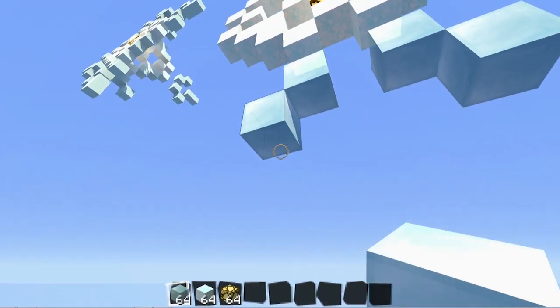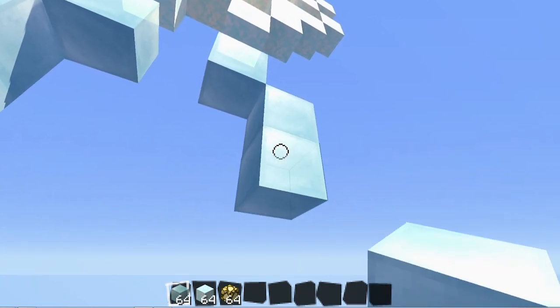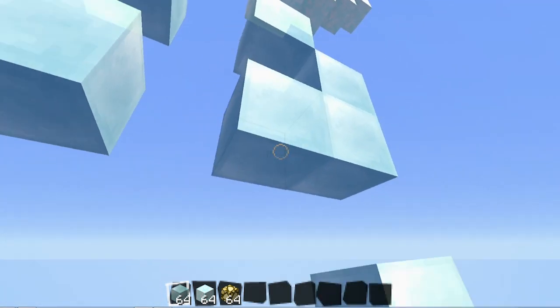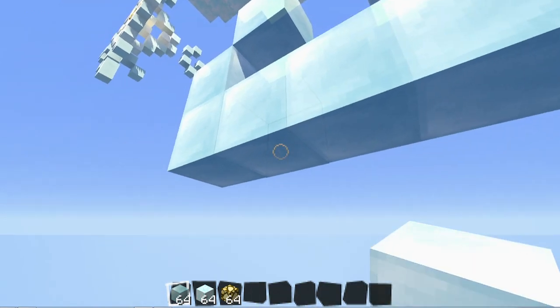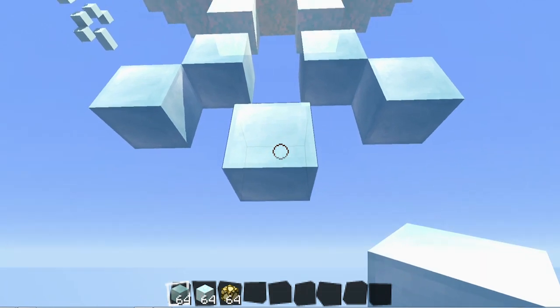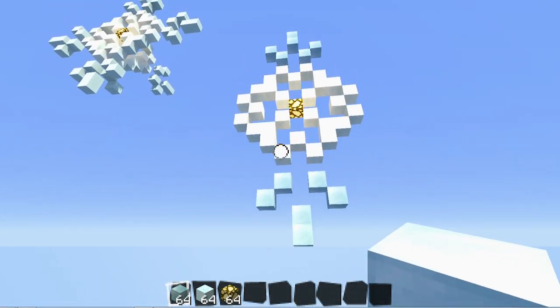Now we are going to finish the last of it. You're going to place one block right under, one block right under this one, and then one on the side, one on the side, one in the center, and then punch these out. And then from this block, one right under it. There is your almost finished snowflake — we just have to finish the sides.